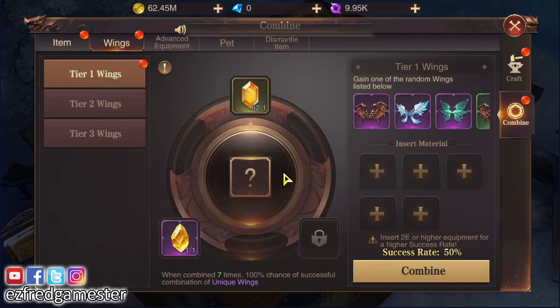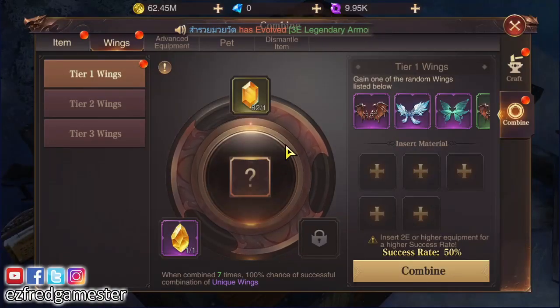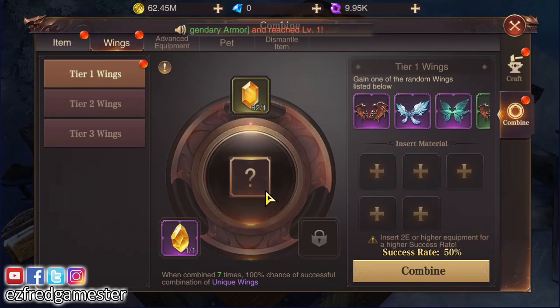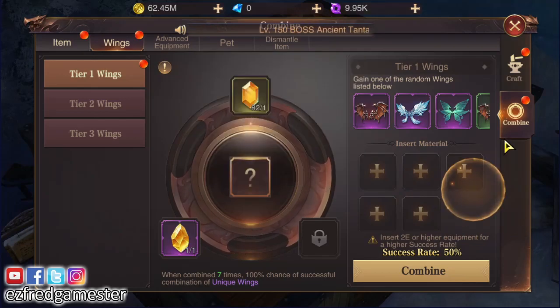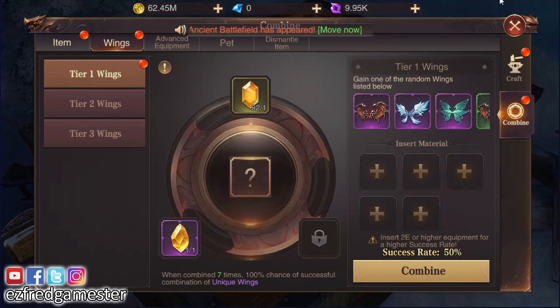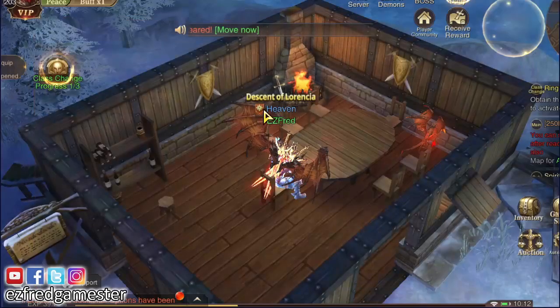The secret is you just need to insert a +2E or higher equipment for a higher success rate. I've encountered some players who broke their wings in the process of combining and crafting it, so make sure it's 100%.